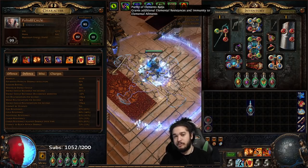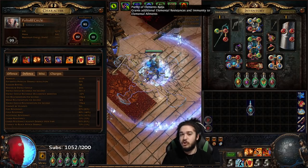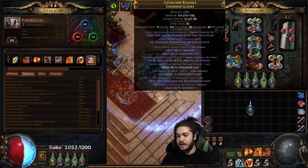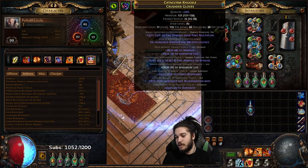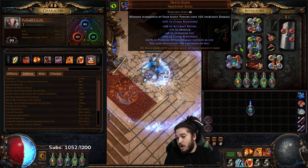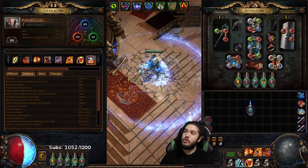Instead, we run Purity of Elements, which gives full ailment immunity — the old Inquisitor consecrated ground benefit. A lot of people think you could just get resistances and ailment reduction on gear instead, but that means giving up life regen or damage in those slots. Resistance becomes a fluff stat when Purity of Elements covers it. For example, my gloves have life regen and dexterity instead of fire or cold res, and Death's Rush — a cheap unique — covers chaos res, onslaught, life, and armor without needing another resistance ring.